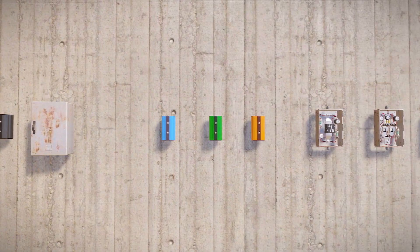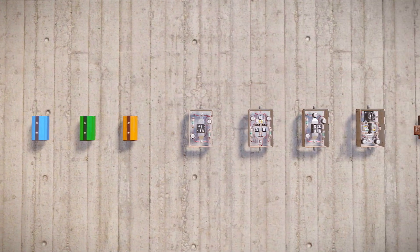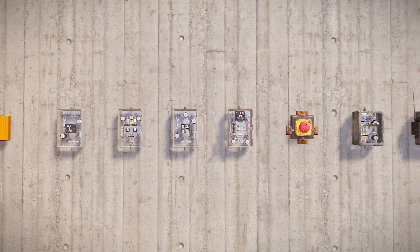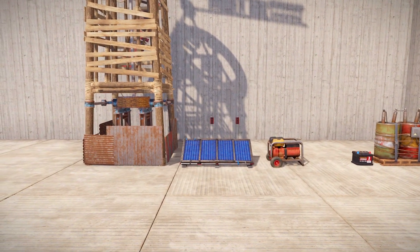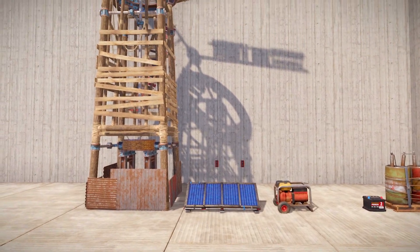Electricity in Rust is extremely useful, but for a lot of newer players it's kind of complicated, so in this video we're going to go over what each electrical component does. The first thing you're going to need for any electrical circuit is a source of power, and in Rust there's three of them.